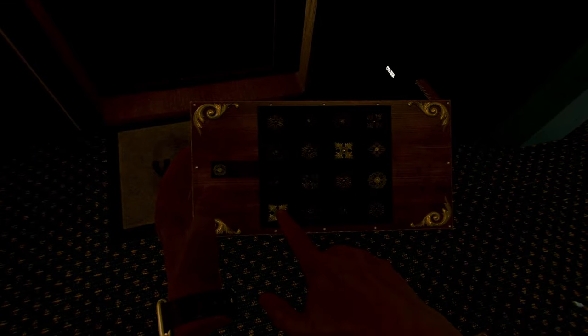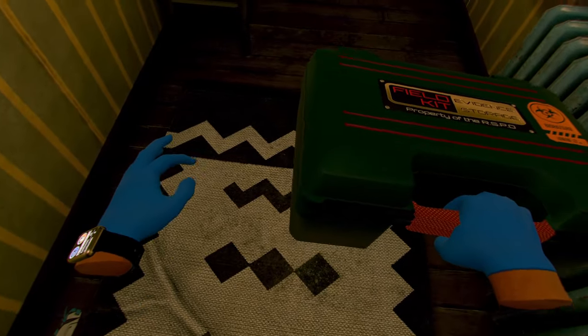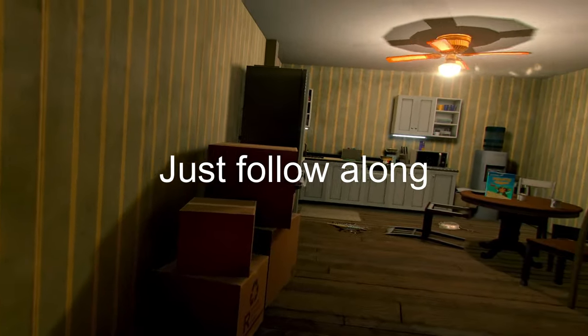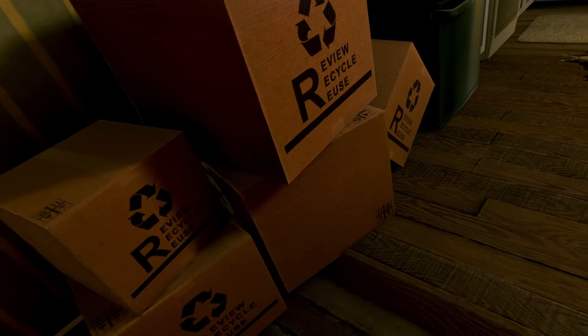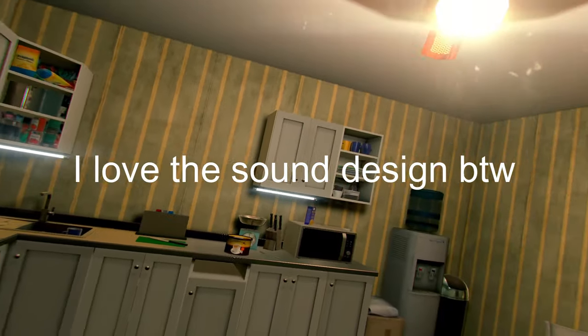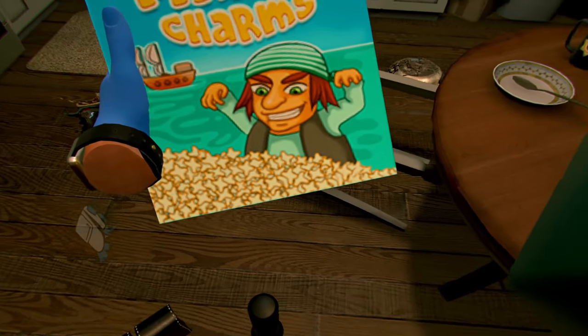Hello? No answer greets our knock, but a conveniently placed key under the mat allows us to proceed. Using this key we open the mailbox and discover a Chinese puzzle box inside. Upon solving it by pressing a series of buttons, we find another key — the one for the apartment this time. Alongside the key there is a note mentioning something about dates, which we make a mental note of. Entering the apartment, we spot Pirate Charms Cereal, complete with puzzle on the back.